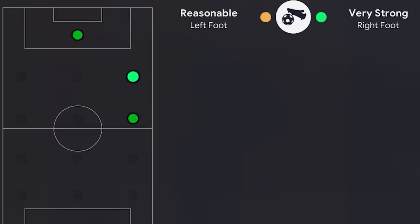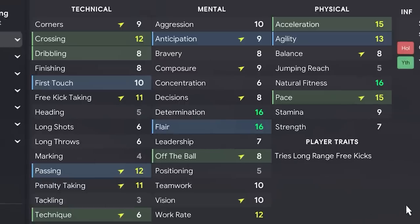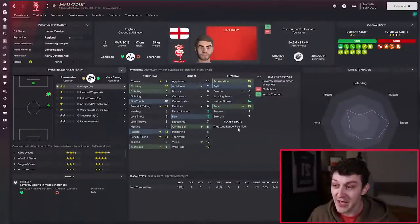If you want to ask me any questions about developing wonderkids, you can do so on my live streams — link down in the description to the Twitch channel. Now he is a young right winger, so if we click on this right wing position, it highlights all the attributes that are important to being a winger. Looking through it, for me, his mental attributes are a little bit on the low side.